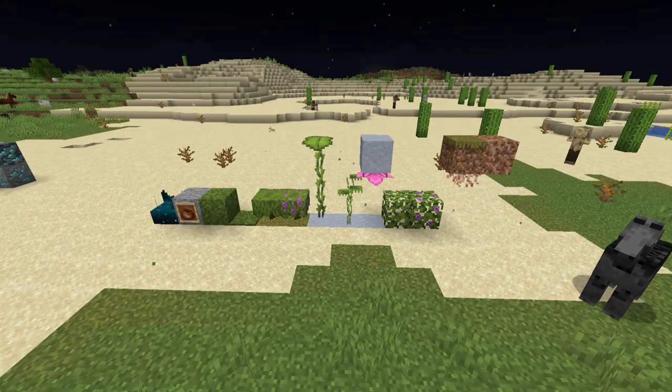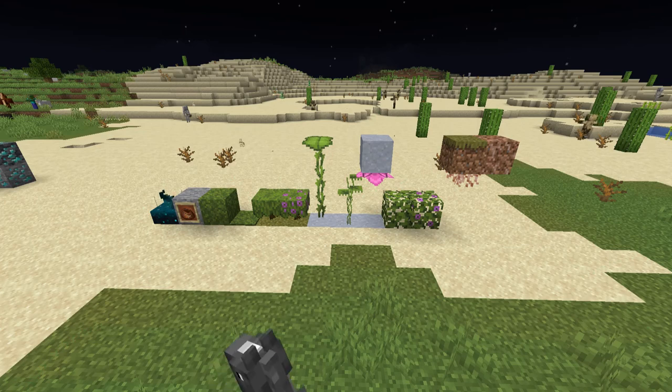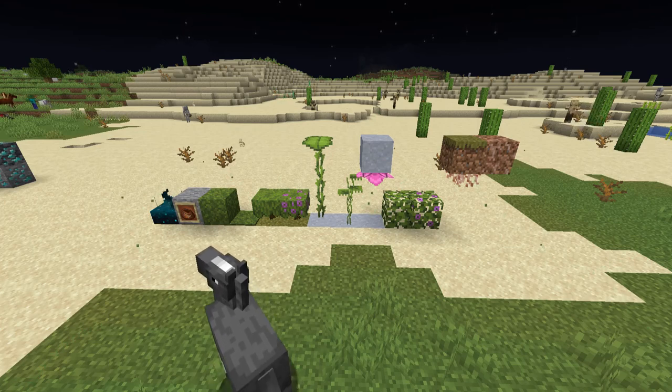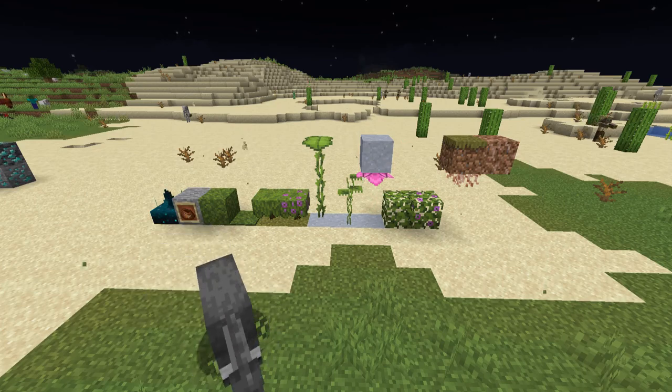Also, due to this only being Part 1, these items — skulk sensor, bundle, moss, moss carpet, both kinds of azalea, big and small drip leaves, spore blossom, normal and flowering azalea, hanging roots and rooted dirt — are all being part of 1.18 and just being added before it got changed. I am not going to review these items until 1.18 comes out as an official update.